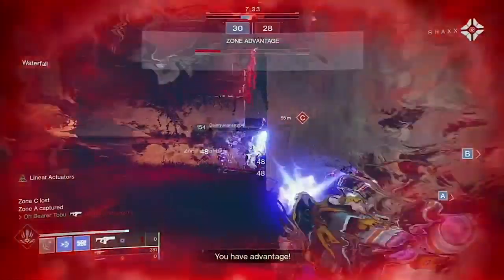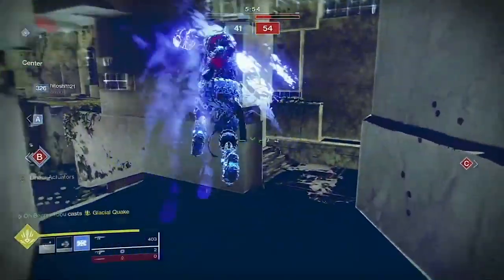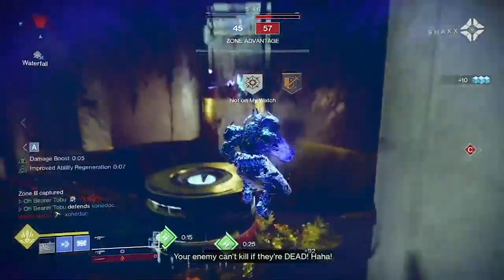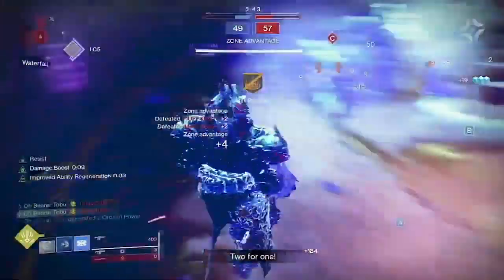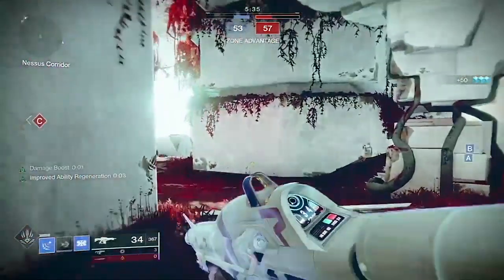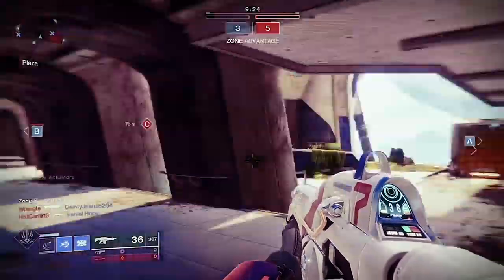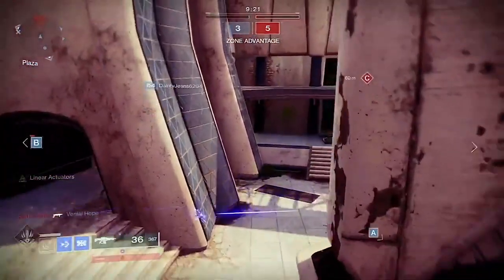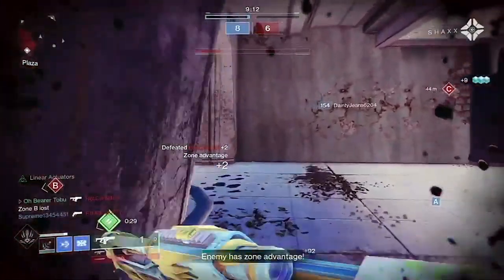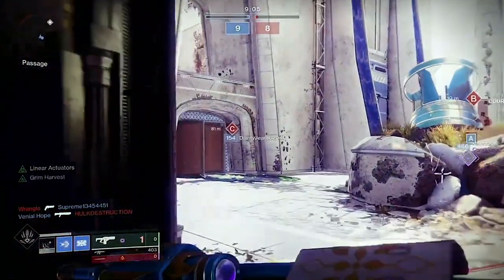The second Titan setup is Stasis with Suros Regime and Glacial Clasm — and we're still running Doom Marchers. Glacial Clasm is a bit different; you don't see it all the time in the Crucible, but it's a really good fusion rifle. Fusion rifles are slept on heavy in my opinion. Glacial Clasm especially excels at that mid-range where shotguns are just out of reach. The range on it is nasty. I have a really bad roll — unrelenting and field prep — but I still slay with this gun. It's so much fun to use.